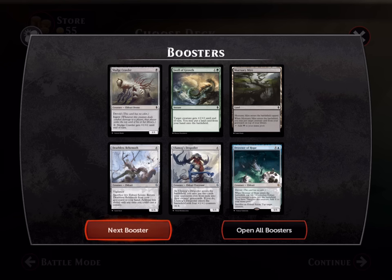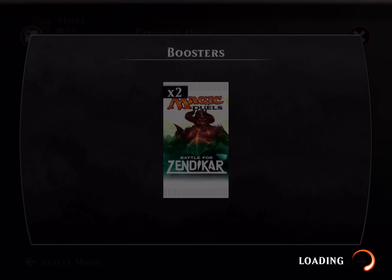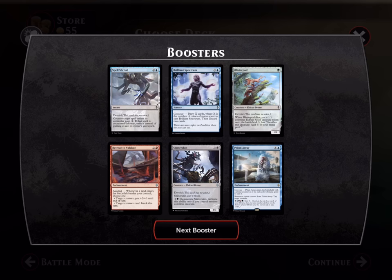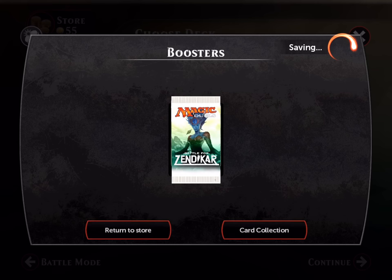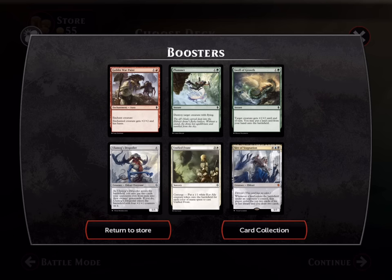Drawn of Hope — it's kind of expensive but in limited it's very good. Pack one, pick one. Oh, of course Prism Array — I do like the fact that if you open all the booster packs you can't open duplicates. And Sigh of Stagnation — not bad, triple mythics in eight packs. I guess that's it for this video, bye guys!